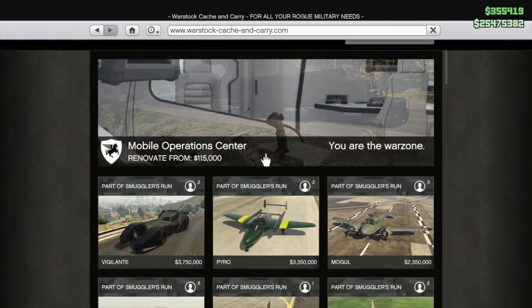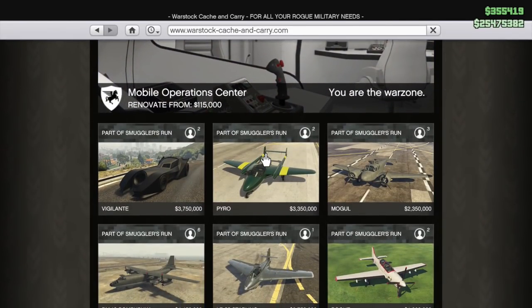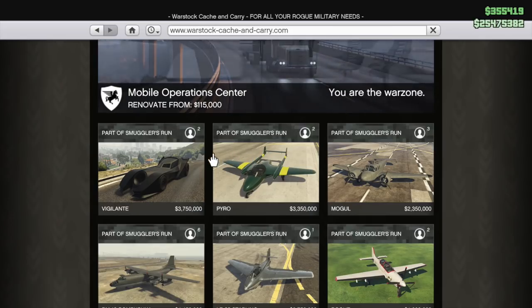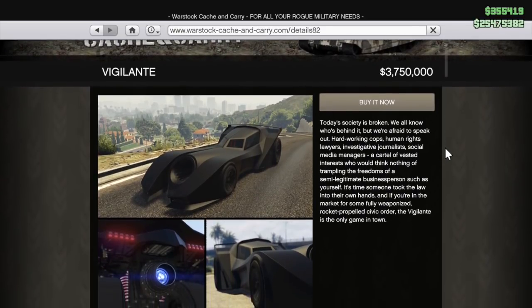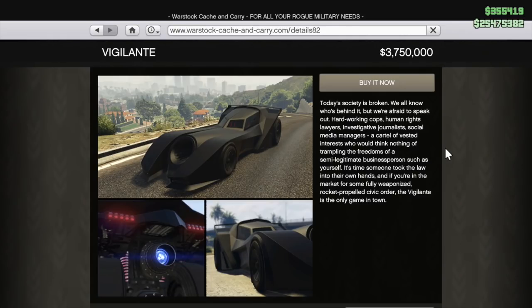Getting on to the new content — since this is the Halloween event, we have a brand new vehicle that Rockstar has introduced: the Vigilante Batmobile. Rockstar described the Vigilante as the ultimate instrument of vengeance equipped with rocket propulsion technology and front-mounted machine guns with room for a missile upgrade. The Vigilante will strike fear and provide swift justice to those who come for your throne, available exclusively from Warstock Cash and Carry. It's a two-seater supercar with a price tag of $3.75 million.